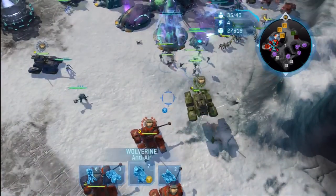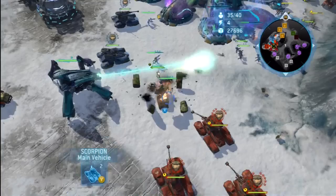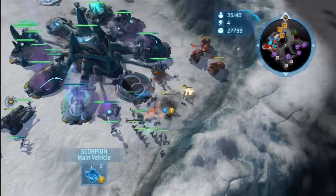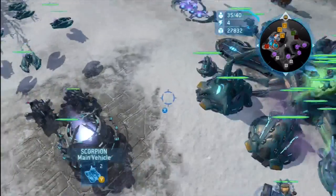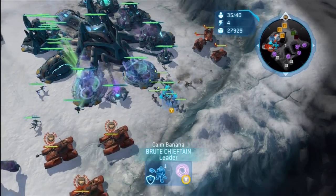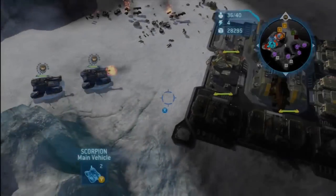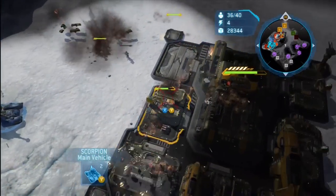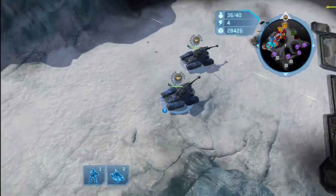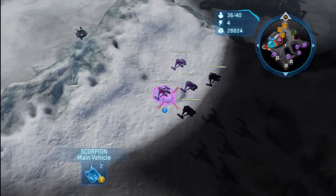There is a Green Power Turret tank there. What will we do if Green starts building Power Turret tanks? Calm Banana's just trying to get his Summit up. In the future, just trying to get more veterancy. Orange has stopped building turrets — after the 20th time you'd think he would get it and stop building turrets.